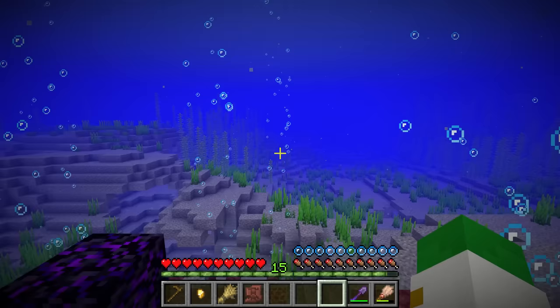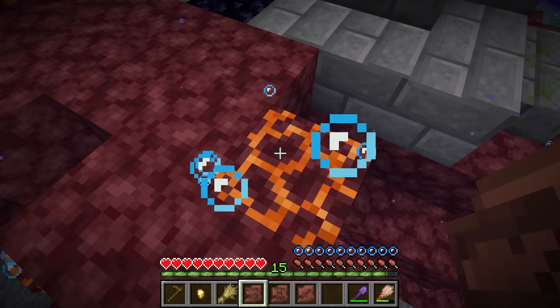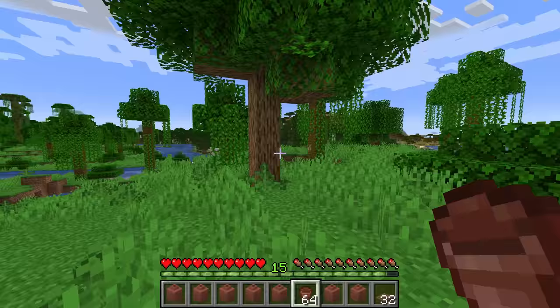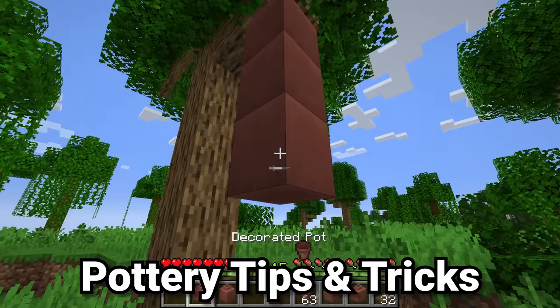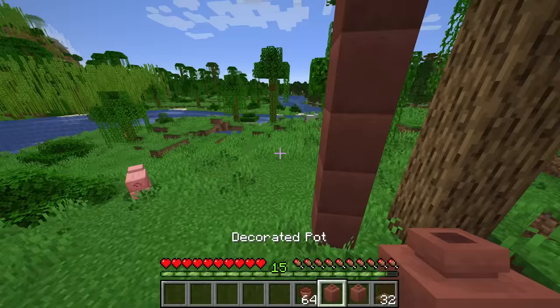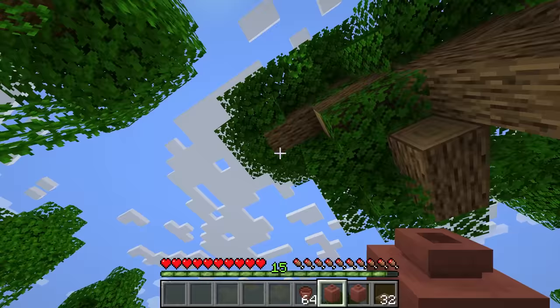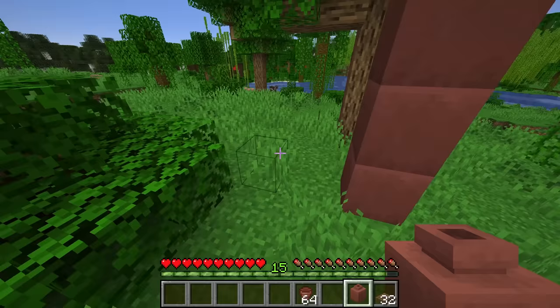That's how you get all the pottery shards in Minecraft. Let's finish up with some cool things you can do with pots. The first is to use decorated pots as columns — it can look really awesome in certain builds and is a great way to add structure and support to your different builds, making this item very useful for lots of different applications.